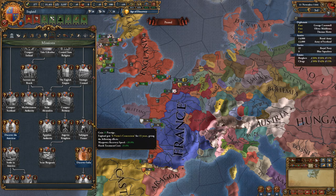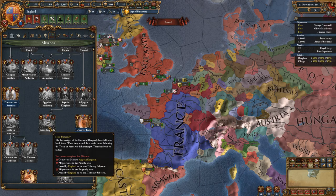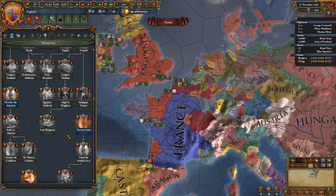Subjugating France gives a nice lump sum of prestige, victor concessions, manpower, recovery speed, and reduced harsh treatment cost. And then finally, from all this branching, there is the Seizure of Burgundy — if you manage to grab that, you get some royal welcomes in the area. The English mission tree is already pretty beastly in its own right.